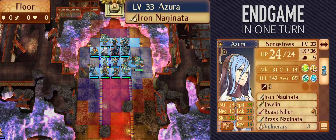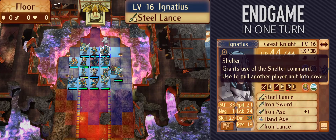Second, you have to bring the necessary units for a triple refresh from Azura — namely, Azura herself, 2 shelter users, and 3 other units to do transfers.